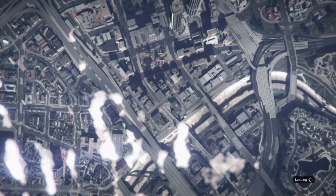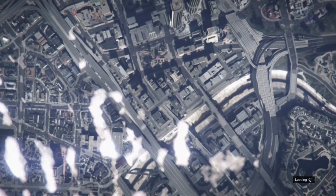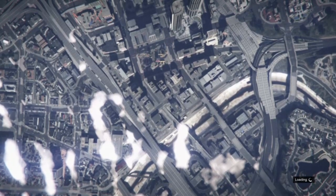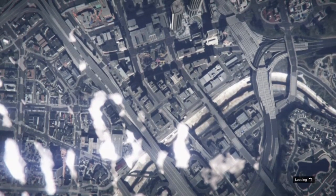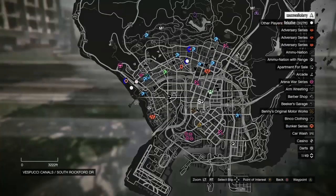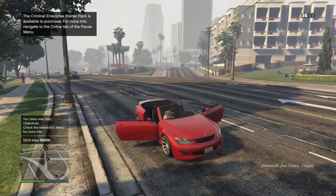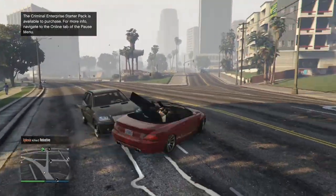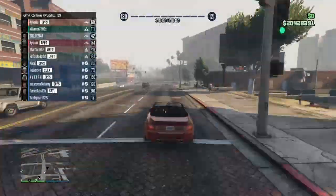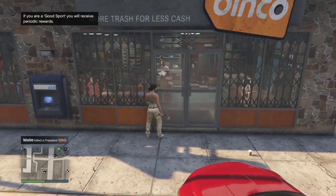When you spawn inside your new session, your female character is going to look a little different because I had to start all over since I got timed out. Once you get spawned inside a new session, open up your mini-map and look for the clothing stores. If you don't see any clothing stores on your mini-map, just find a new session or switch sessions and the clothing stores are going to appear. If you do see the clothing stores, make your way over to any of them.